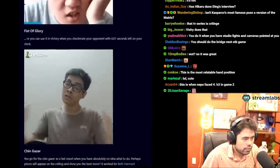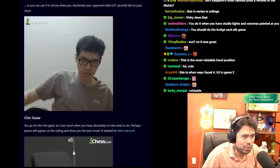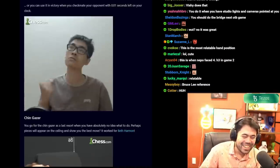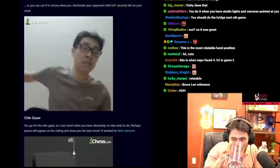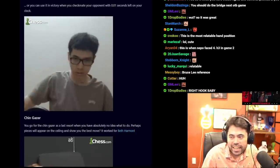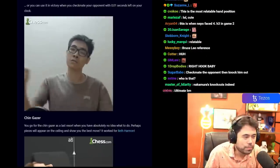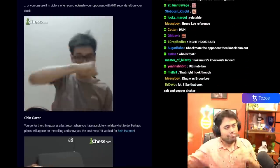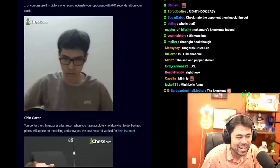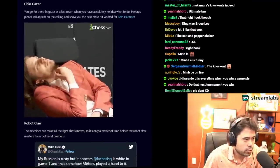Or you can use the Fist of Glory in victory — when you checkmate your opponent with 0.01 seconds left on your clock. What even is this? This is insane — we're getting all the GIFs. I'm going to make sure to use that at some point. That last one with the right hook is a great one. Next: the Chin Gazer, featuring Richard Rapport.